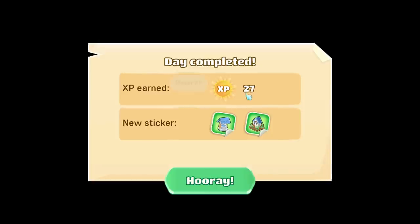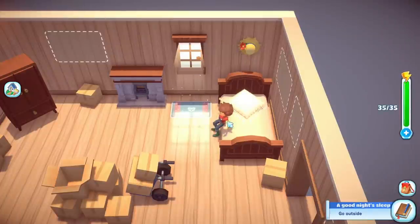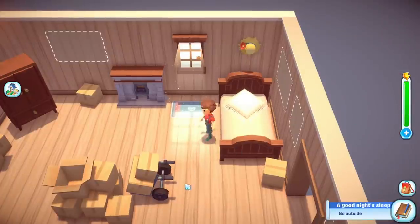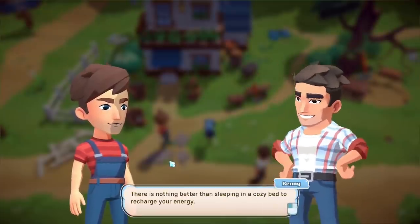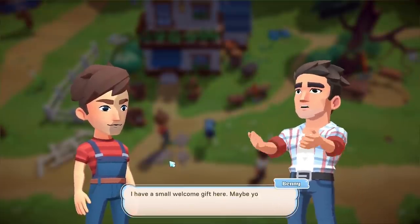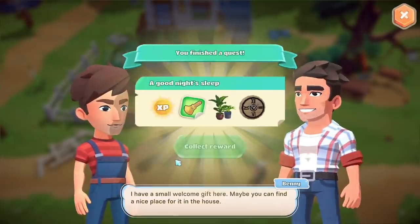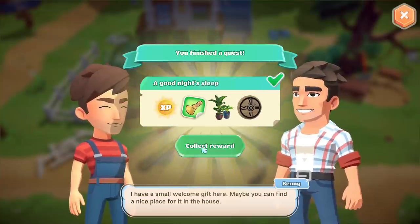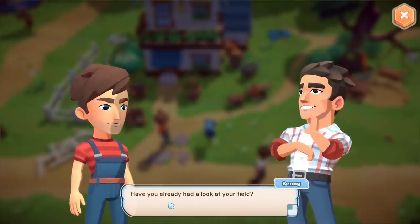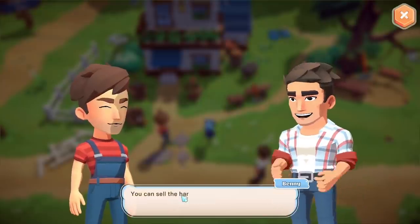I complete the quest and get 27 experience plus some new stickers. When you wake up after sleeping, your energy fills back up. Good morning — Benny says there's nothing better than sleeping in a cozy bed to recharge your energy. He gives a small welcome gift: a Roman numerals clock and a green tomb houseplant. He also mentions that the carrots grew overnight and are ready to harvest.